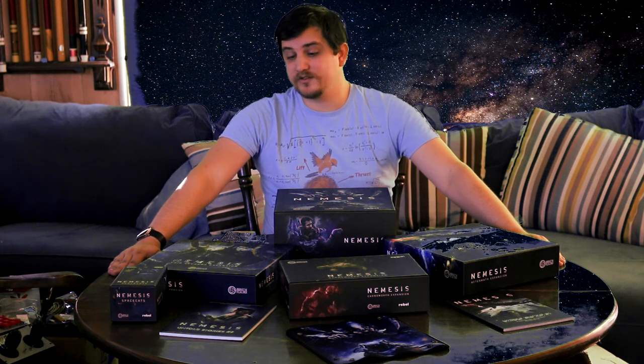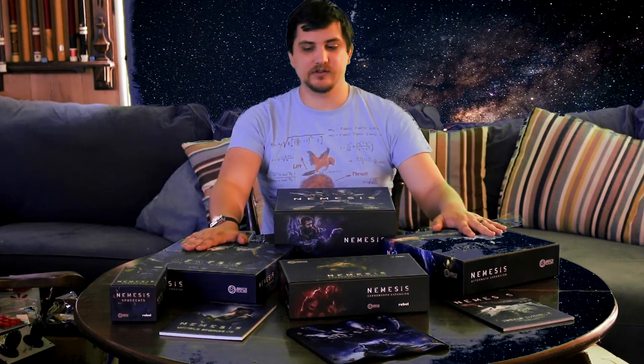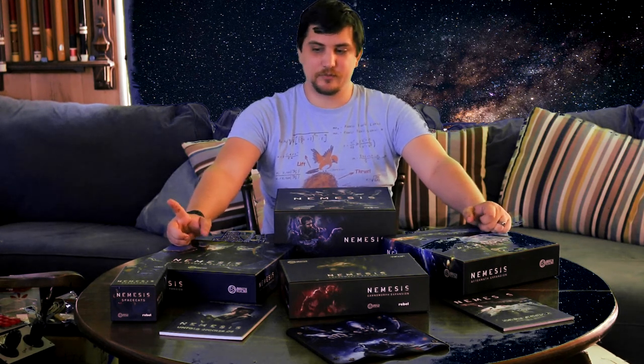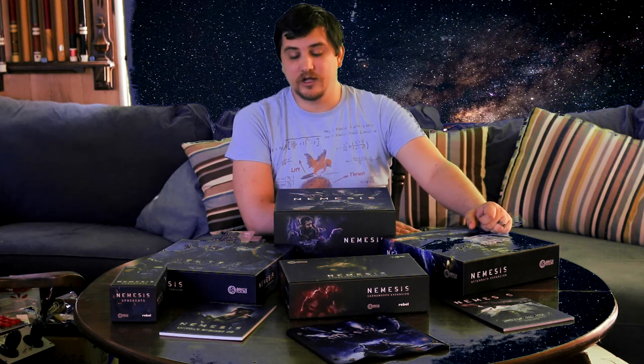And that's it for the unboxing of Wave 1 of Nemesis. As you can see there's a lot of boxes and expansions, including the core box, the Carnomorph expansion, the Void Seeders, the Aftermath expansion, the two additional scenario graphic novel books, the Space Cats, and the really neat neoprene dice rolling area. This has been the Nerdy Quail. I hope you've enjoyed this episode — stick around for the second episode of the unboxing when the second wave comes from Kickstarter. Take care everyone, be sure to like and subscribe, and have a good one.